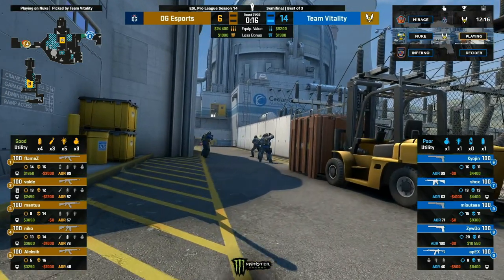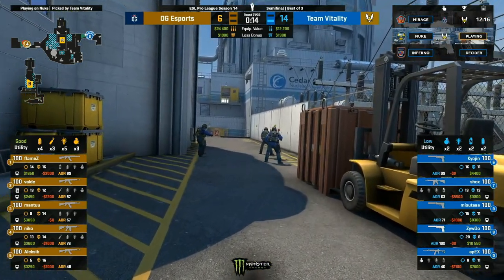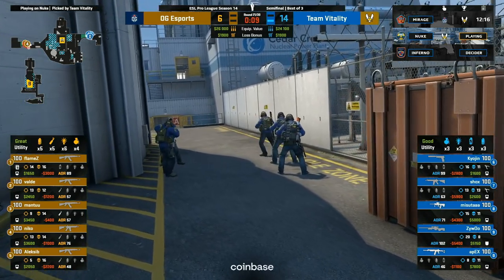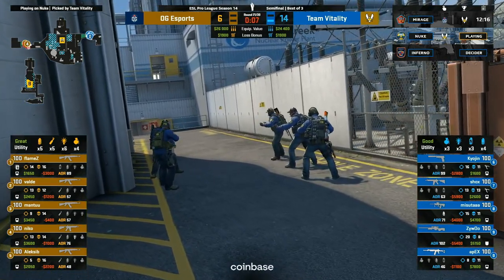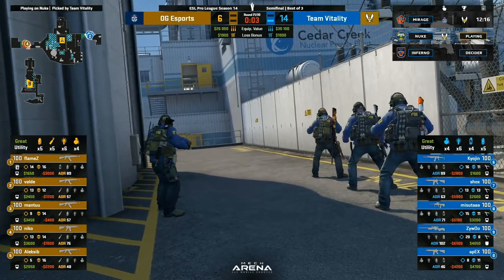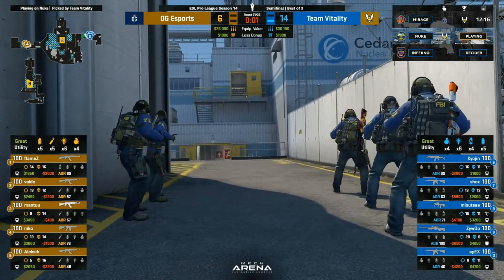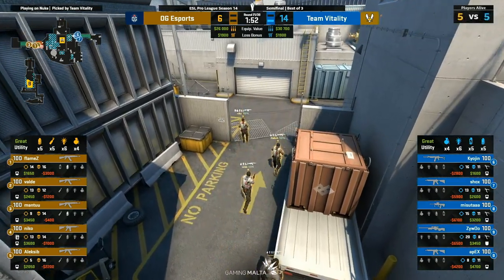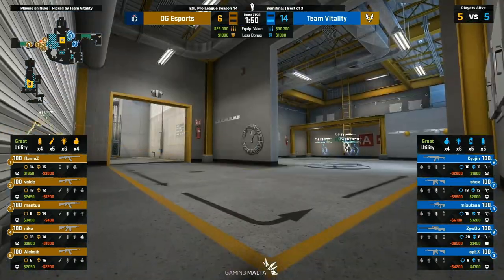And it was through a very similar strat as what they ran on pistol — rush top. Take that top site, get on in. It was just Kyogen on the site — he was on his lonesome. And they're able to get their six rounds here. But I don't know how many more times Kyogen's going to be left on his lonesome. Do you do that again? Do you try your luck? That's the only thing that's worked so far. ZywOo's AWP is out now as well — let's see if he can find any impact with the big green.